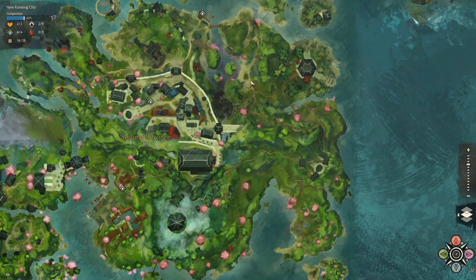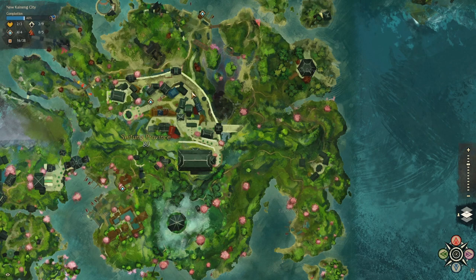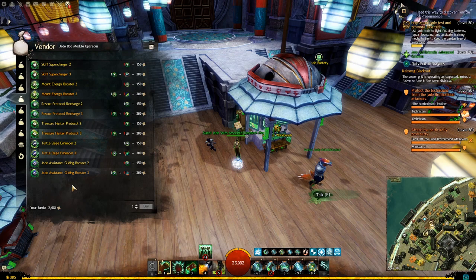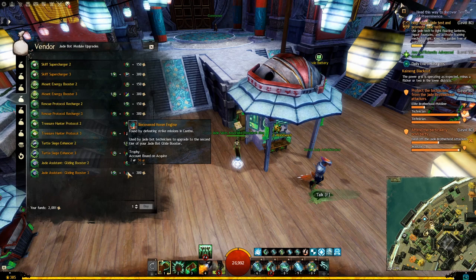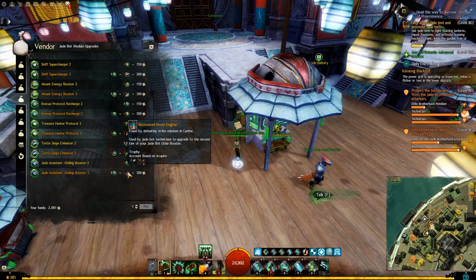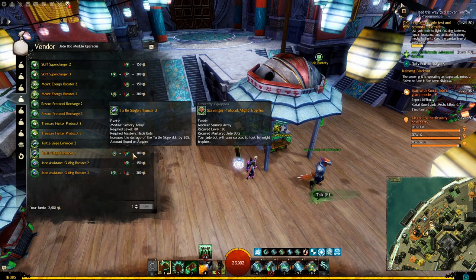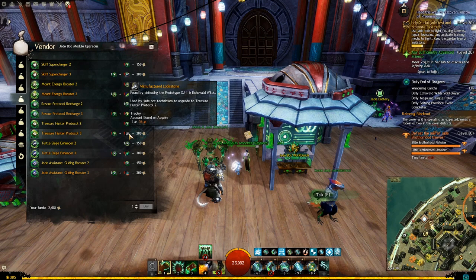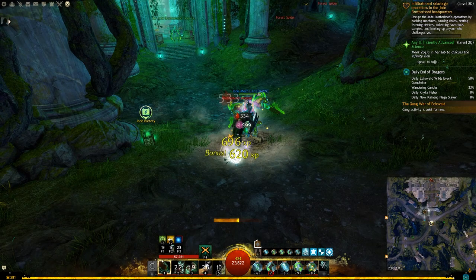For the Skiff Supercharger tier 3, you need an item from killing the boss that spawns in Seitung Province, the starter map in End of Dragons. For the Mount Energy Booster tier 3, you get this item by killing the last boss in the New Kaining City meta. For the Rescue Protocol tier 3 and Gliding Booster tier 3, you get those items by doing the new strike missions in End of Dragons. For Treasure Hunter tier 3, you get this item by killing the last boss in the Echovald Wilds meta. And for the Turtle Siege Enhancer tier 3, you get this item by killing the last boss in the Dragon's End map. However, you should know that those items are not a guaranteed drop — I personally did the Echovald Wilds meta successfully a couple of times and did not get the item yet.